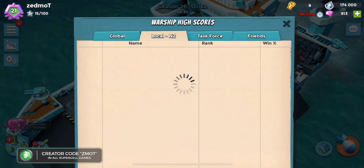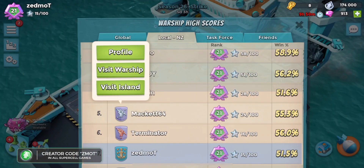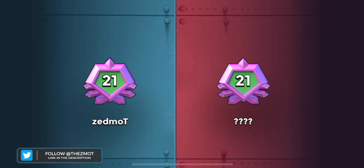Beat them by 12 seconds, moving securely into diamond. Now I just need to catch Macket — one more battle. Macket is now my boss battle. If we win this battle, we move ahead of Macket, which is basically a boss battle.